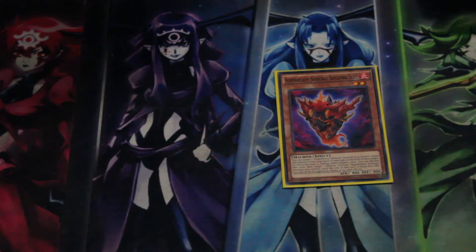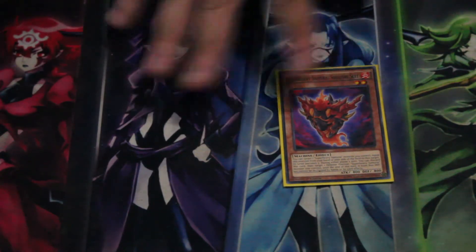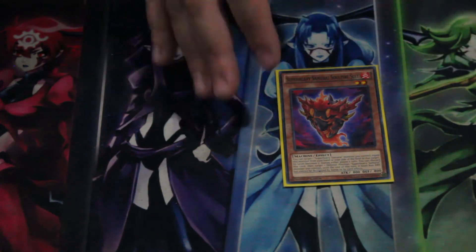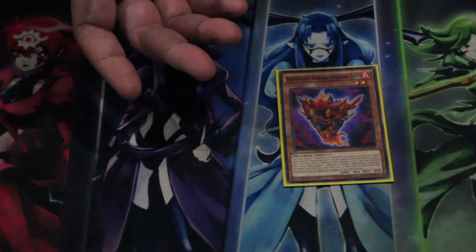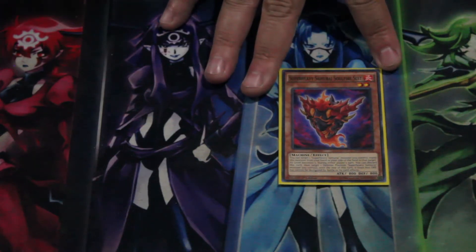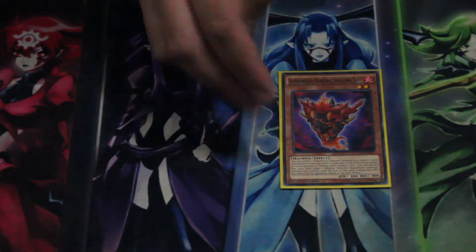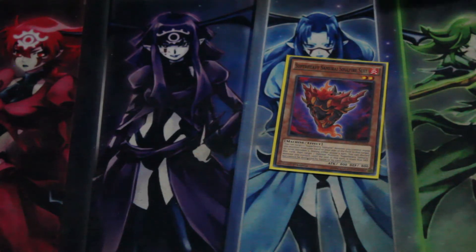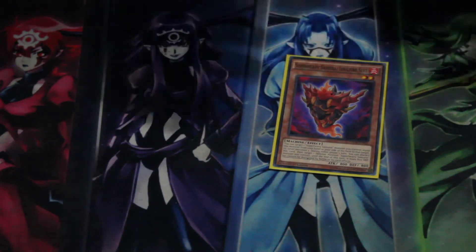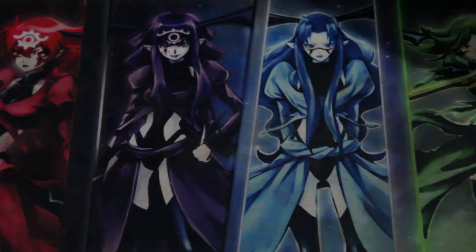We run one Super Heavy Samurai Soul Fire Suit — equip it from your hand or field to a Super Heavy Samurai monster, it makes them Level 5 to adjust levels for synchro plays. During either player's turn you can discard this card to make one Super Heavy Samurai monster lose 800 defense points and it cannot be destroyed by battle or card effects this turn. It's searchable thanks to Wagon and offers protection from the many targeting effects online like Crackdown and Lost Wind.